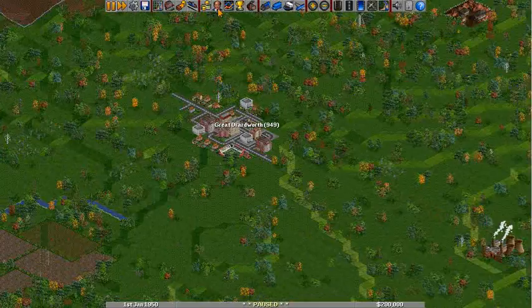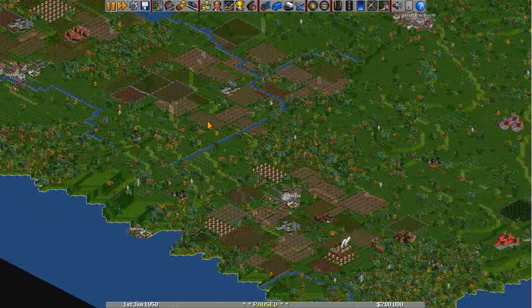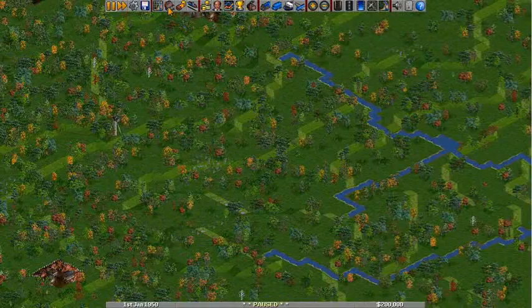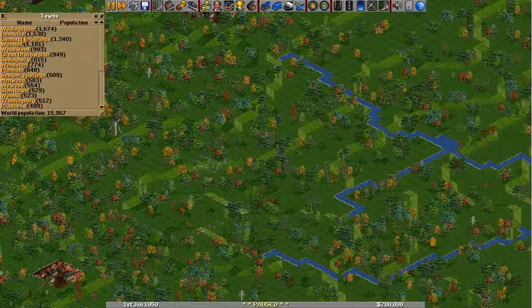The next thing we need to do is find out where we're going to start. This is a relatively small map, but on larger maps it could be very daunting to look for where all these little industries are. So what I like to do is come to this little house by a road here — this is your town directory. You click on this, and it opens up a list of all the towns. We're going to look for the most populated, which is Waitingstone.